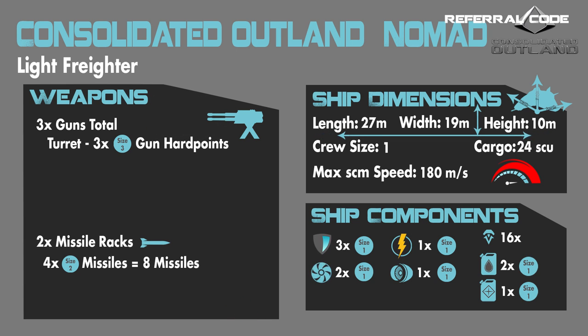The ship dimensions are 27 meters in length, 19 meters in width, and 10 meters high, giving it a very cramped feel but still a cool and ergonomical design with careful thought into the used space, especially indoors. As for the components, the ship has 3 size 1 shields, which is different for a ship this size. It also has 2 size 1 coolers, 1 size 1 power plant, and 1 size 1 quantum drive.